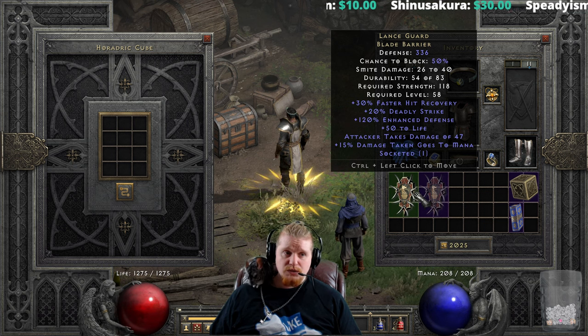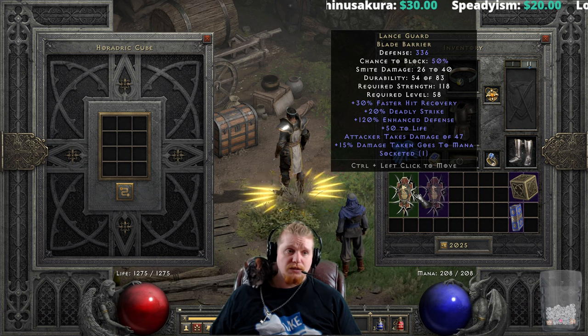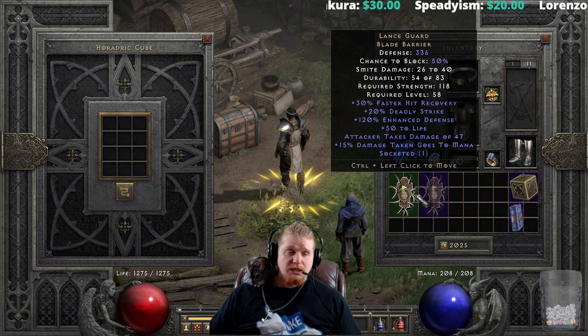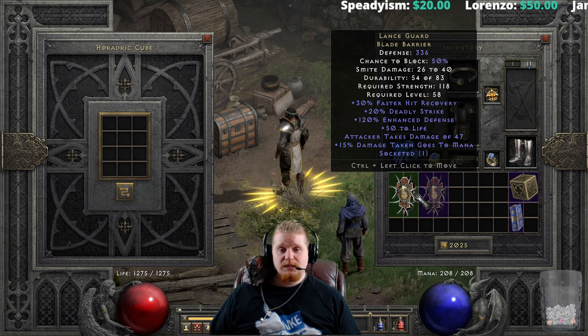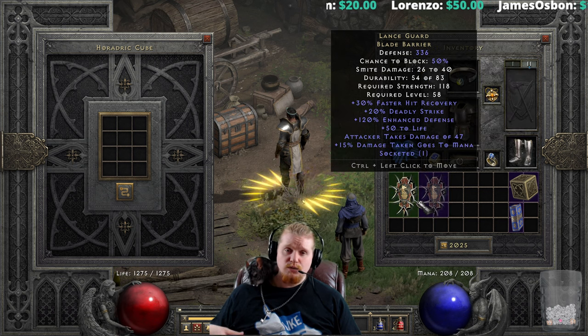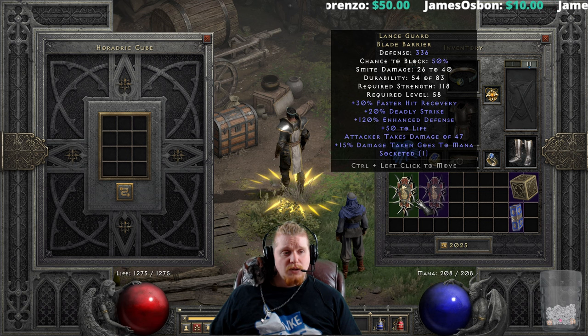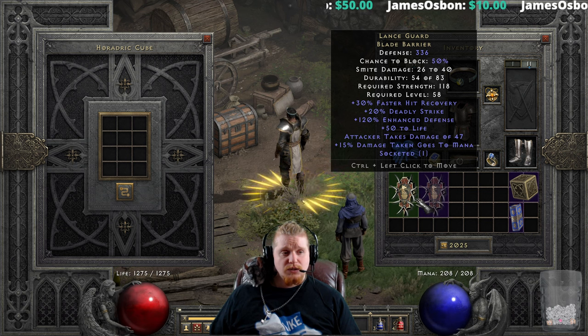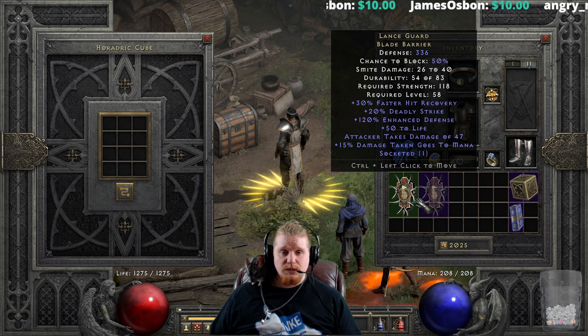This is a shield that is very pointed at offense — it is not a defensive shield, which is a little ironic since shields are generally used for defense. But the Lanceguard is an offensive shield, meant to take you into battle. The Deadly Strike, Faster Hit Recovery, and Damage Taken Goes to Mana all work together to speed up your combat rather than slow it down.